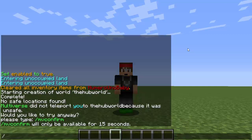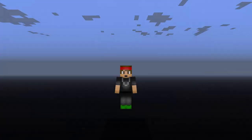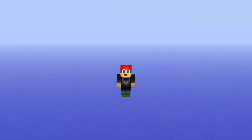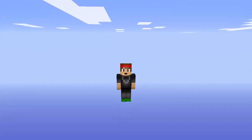It's going to ask you to confirm because there's actually nothing there, so just type `/mv confirm`. That'll teleport you there and you're probably going to fall, so make sure you fly up to the sky. If you fly high enough you'll get rid of the black void, which is really annoying. This is a good spot right here.